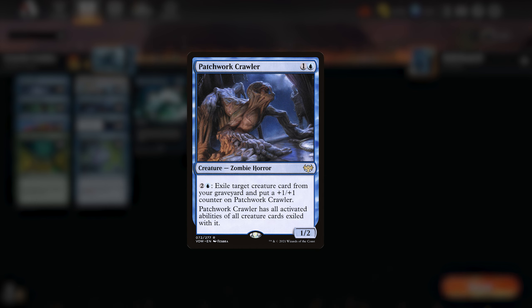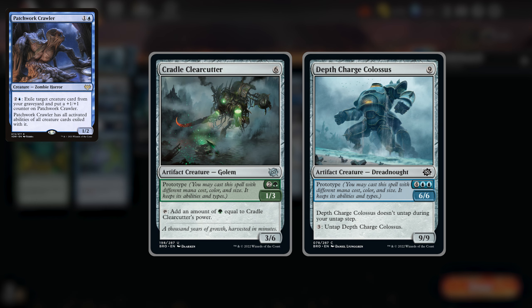First, we need this card to produce infinite mana. To do this we're going to use 2 new prototype cards and their activated abilities which work perfectly in harmony together. We've got Cradle Clearcutter, a 3-drop 1-3 or 6-drop 3-6 prototype creature that can tap for an amount of green mana equal to its power. We also have Depth Charge Colossus — a 6-drop 6-6 or 9-cost 9-9 prototype creature that doesn't untap during your untap step, but for 3 mana you can untap it. So if these creatures are both exiled with the Patchwork, you can tap the Crawler for 3 mana, then use that mana to untap it, creating an infinite loop.